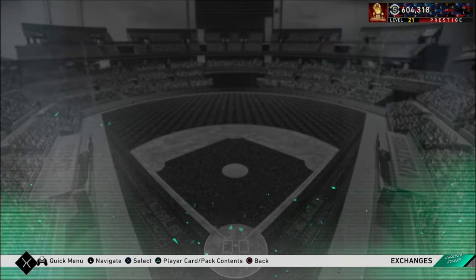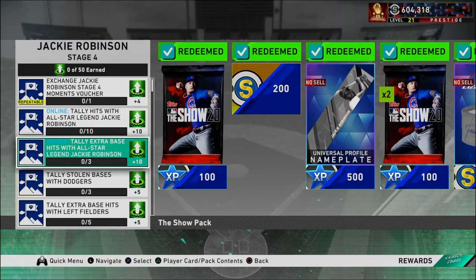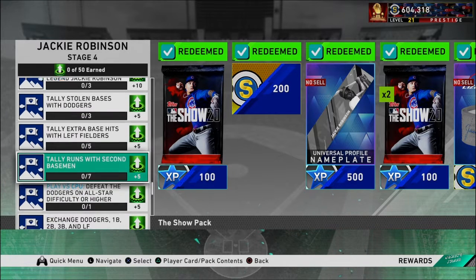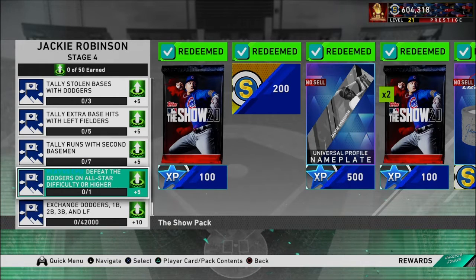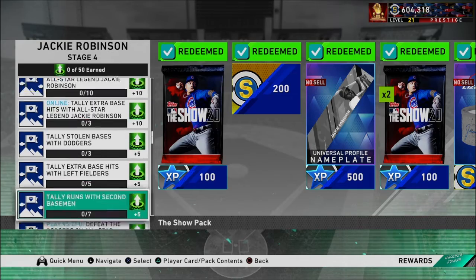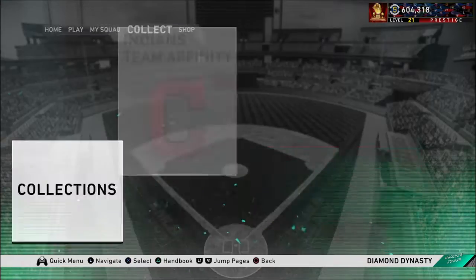Those will get you 10. It looks like there are moments, so we'll check those out. That gets you four apiece. Then tally stolen bases, tally runs with second baseman — which you could do in the event very easily, trying to do that with Daniel Murphy. Play the computer, the Dodgers, to get you five and then 10 right here. So that's 10, 15, 20, 25, 30, 45, 50. And the moments will get you some more, so you might not even have to do the online missions. Let's go see how many missions get you.